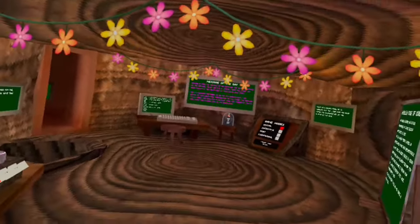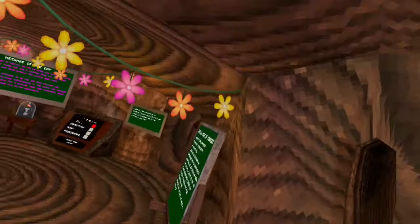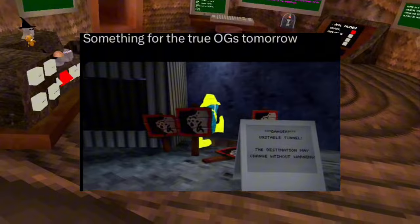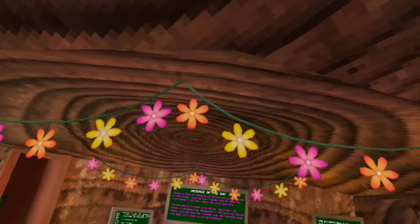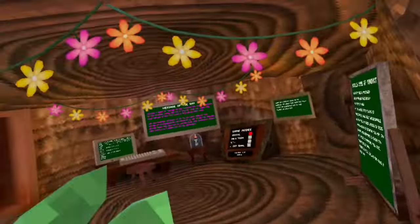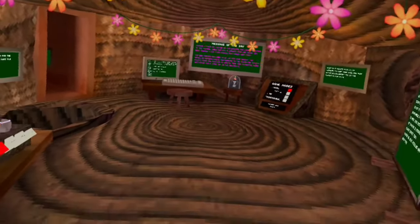Yo, what is going on guys, GoblinGT here back again with another video. This one we're going to be checking out the brand new update. I'm not too sure what it is — I did see a leak, it says something for the true OGs, so something in the rotation map is gonna be OG. I was thinking maybe cave or something. Also it seems like the rainy day flashback is here, and I kind of have to check out the update alone because none of my friends can get online.